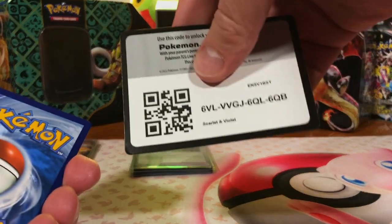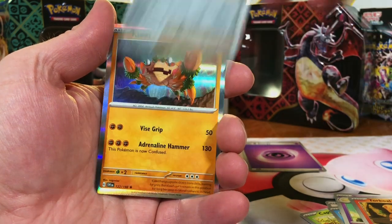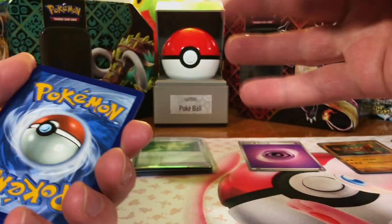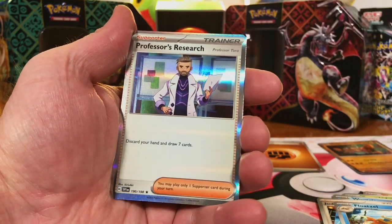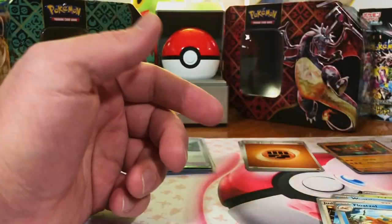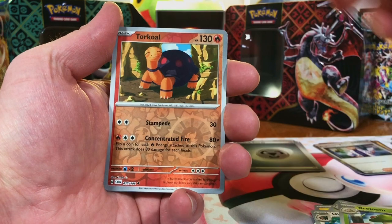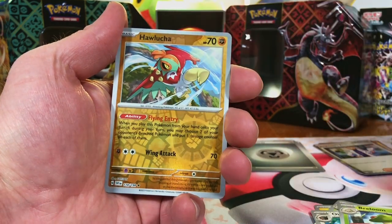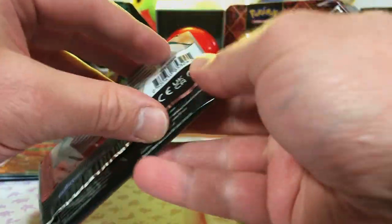So let's start digging into Scarlet and Violet base, see what we can come up with. We got a Wiglett, Mnemona, and Clow. Professor's Research, Nest Ball, and Professor's Research holo. I know we'll pull at least one good hit out of each set. Torkoal, Hawlucha, and Revavroom. So far we are not doing well, but we still got three packs of base set left.